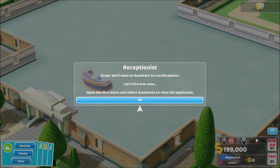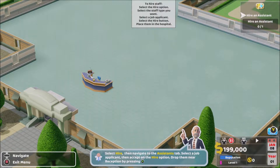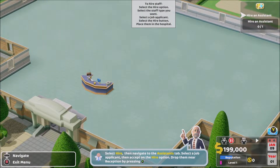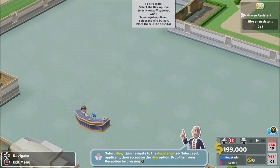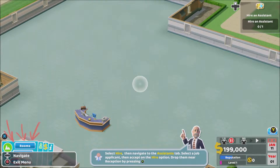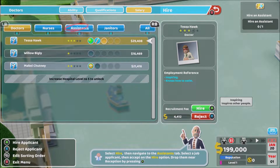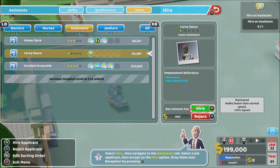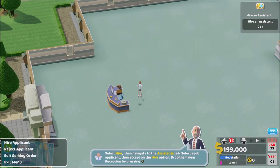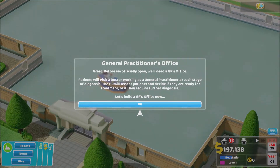Now we'll need an assistant on the reception — let's hire one now. Open the hire menu and select the assistant. Let's press X — I've literally just said it and then did it wrong. So we're gonna go to hire and have a look. She's got three stars — oh wait, that's the doctors. Right, best assistant is that one for ten grand. I am going to take them and hire them — I want the best for this hospital.